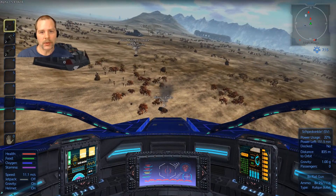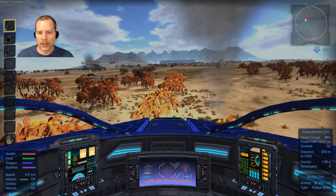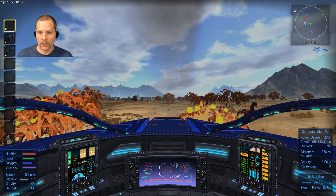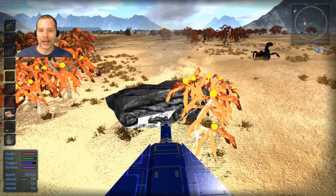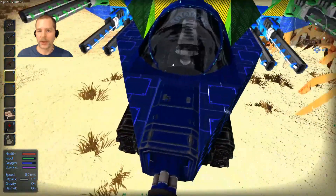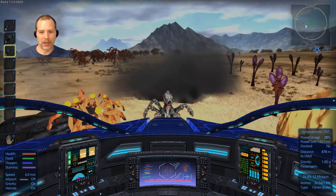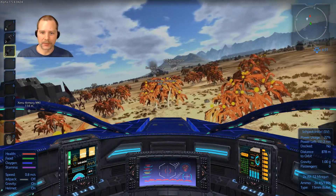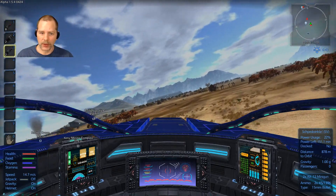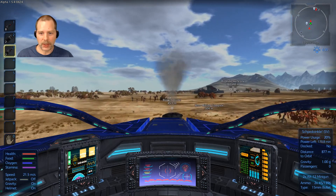So I'm going to loot these drones. I'm trying to decide whether I want to head back to base. Surprised that guy hasn't come after me — there he is. I think I'm going to bring the ship back to base and then run over here so that my ship isn't exposed. So I'm going to loot these guys and I will meet you guys when I get back.